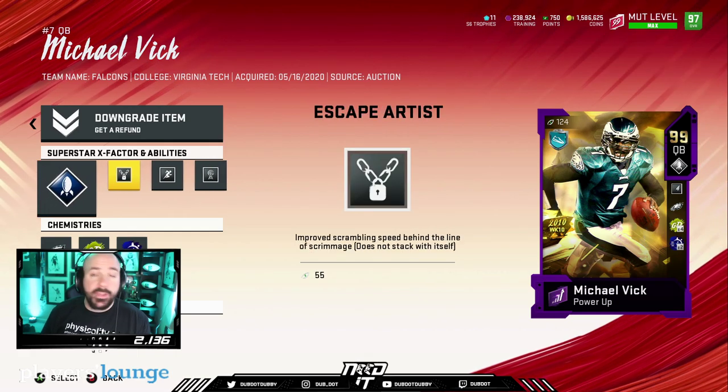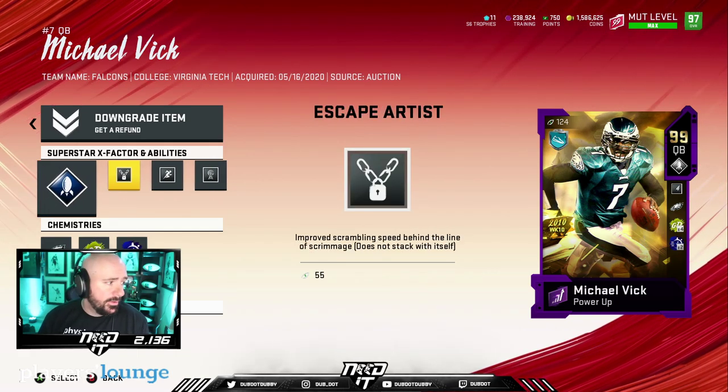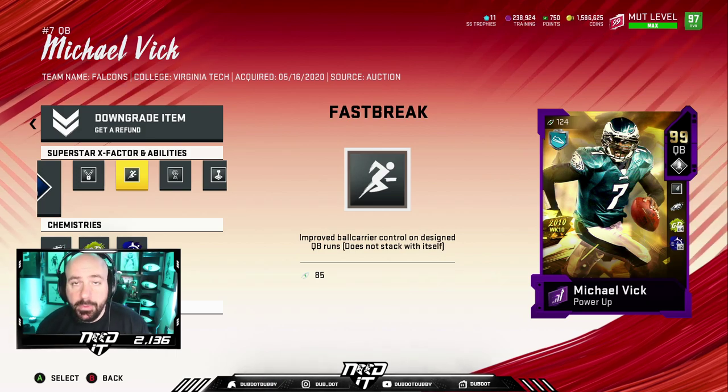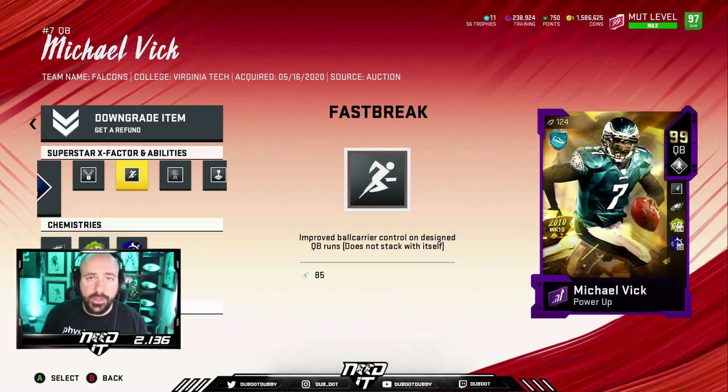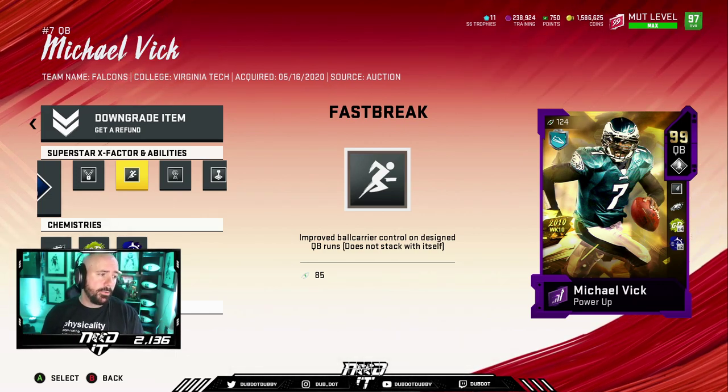The other four: I use Escape Artist as a must — that's locked. Fast Break — I run New Orleans, I run Blast. Ideally, competitively, I think it is best for short yardage. That's why I like it. Fast Break — boom, like that.